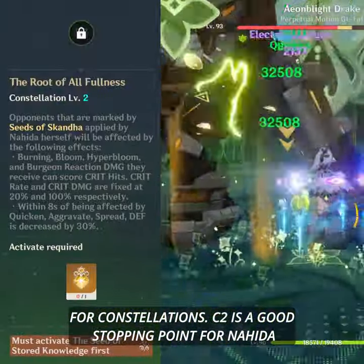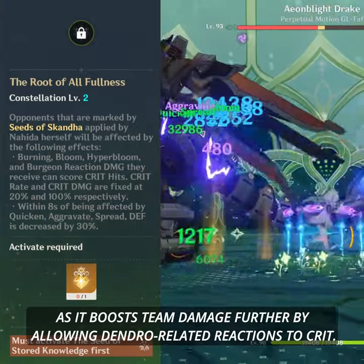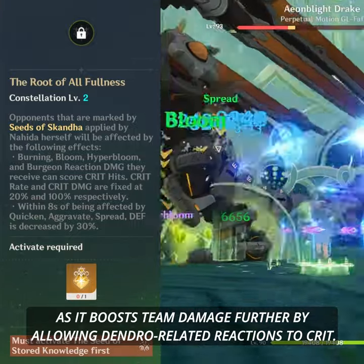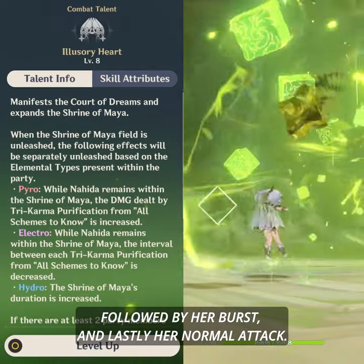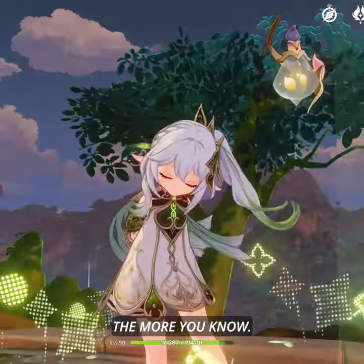For constellations, C2 is a good stopping point for Nahida as it boosts team damage further by allowing Dendro-related reactions to crit. For talents, focus on Nahida's skill first, followed by her Burst, and lastly her Normal Attack.